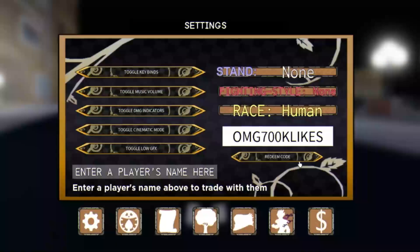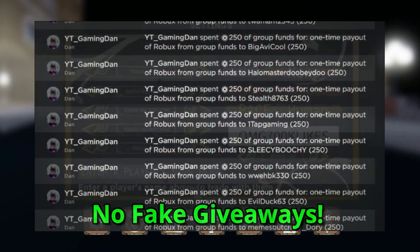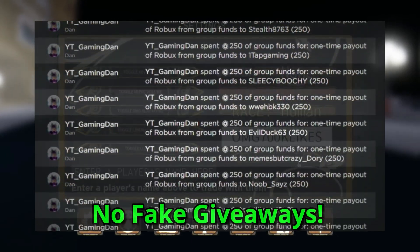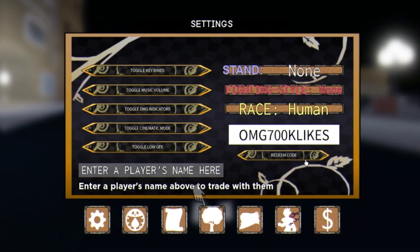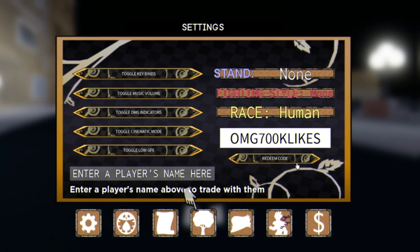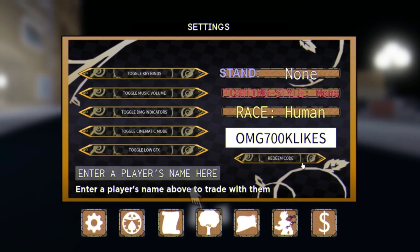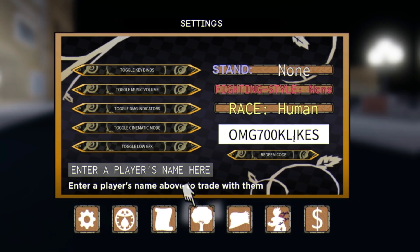Before I get into even more new working codes, if you want to enter my daily Roblox giveaways, simply like this video, subscribe to the channel, join my Roblox group linked in the description below, and finally comment your Roblox username down below. That's all you need to do to enter — really simple and really easy.